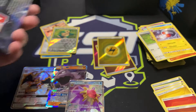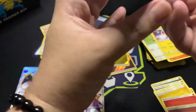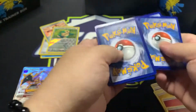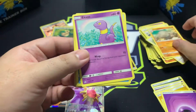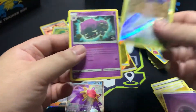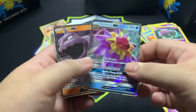We're down to our last pack. Let's see what we get: energy, Brock's Pewter City Gym, Chansey, Graveler, Psyduck, Staryu, Slowpoke, Trainer card, and Wheezing. No Charizard, but we did get a Starmie GX and an Onix GX. There seems to be some sort of different foiling variation between them, so I'm not sure what that is.